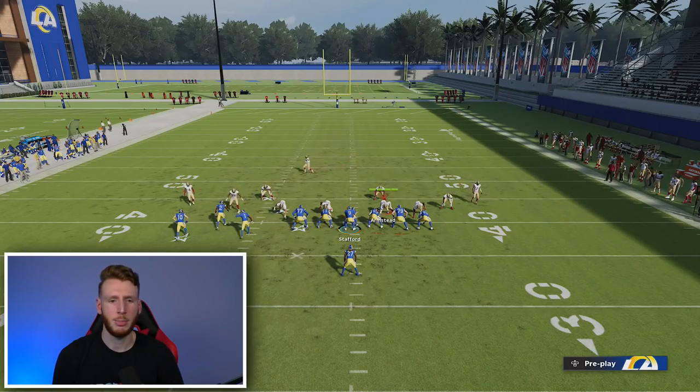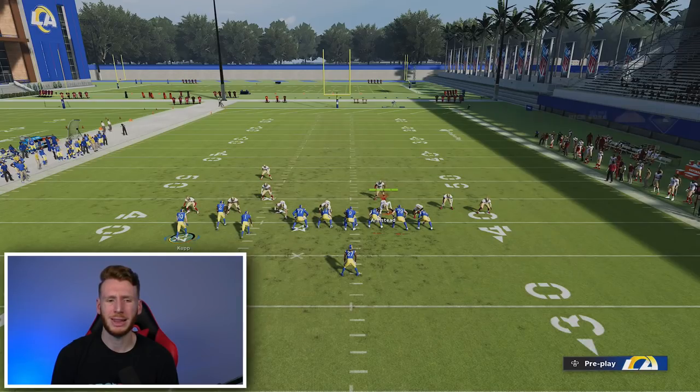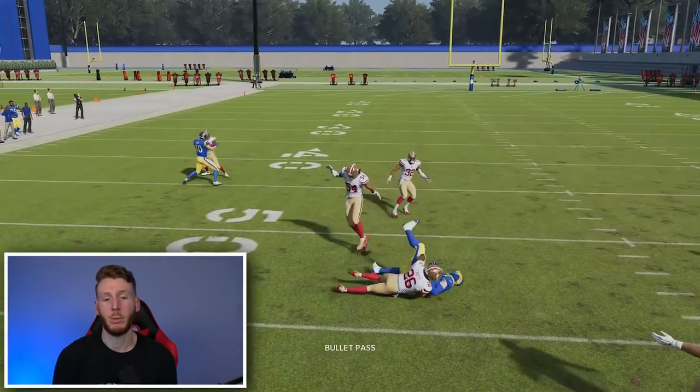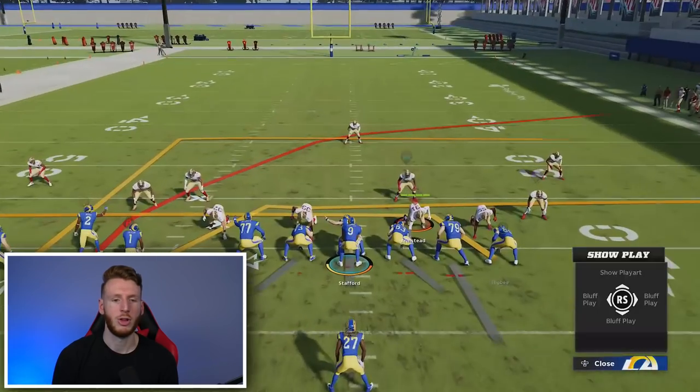Now we'll do shade down, shade up for them to put cloud flats in the field. It'll be probably a little bit less yards, a little bit less of a window, but still a window there for you to throw to the tight end. Right there as they pass the hook curl — if you're able to turn up the field, you can get seven to maybe 15 yards. That's the tight end.